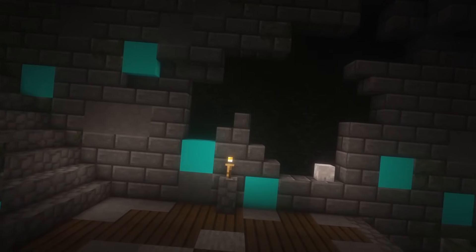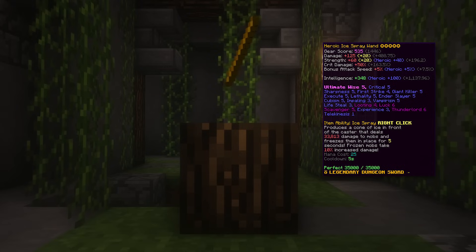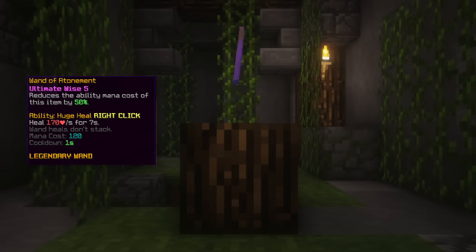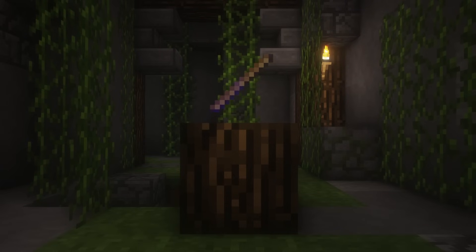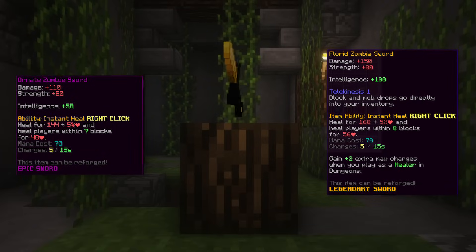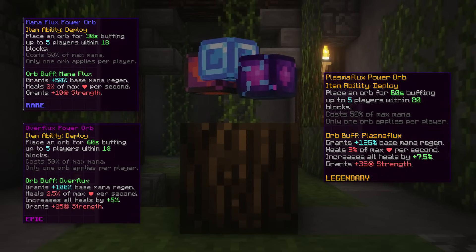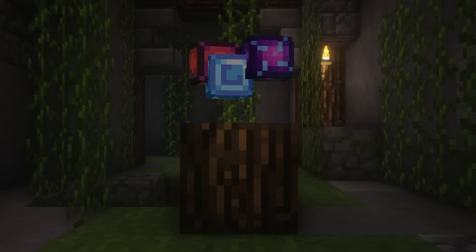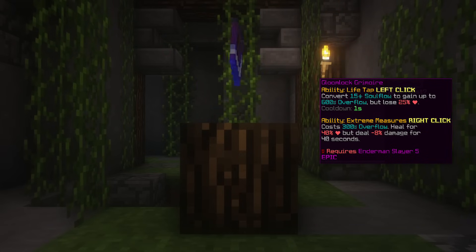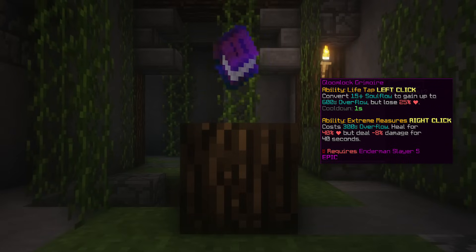Next up we have the helpful items. The first and most important item is Ice Spray. This weapon is expensive but really helpful for killing fast mobs like Shadow Assassins, because it has an ability where it freezes mobs for 5 seconds, giving you time to do as much damage as possible. The second item is the Wand of Atonement, which heals you for 170 HP per second for 7 seconds — if it's too expensive, you can use the downgraded ones. The third item is Florid or Ornid Zombie Sword. The Florid Zombie Sword is the upgraded version and has a good healing ability where it heals you for 168 HP plus 5% of your total health. The fourth item is Plasma Flux, Overflux, or Mana Flux — the Plasma Flux is the upgraded version and they all give you more strength and increase your regen. The fifth item is Gloom Lock Grimoire. This item has an ability where it heals you for 40% with overflow mana. Personally, this item is better than the Florid Zombie Sword but it is quite expensive, so if you find Florid to be good enough there is no need to upgrade. Just remember that it consumes a lot of soul flow over time and lowers your damage after you use it.